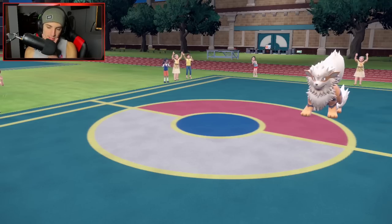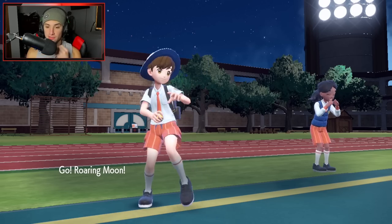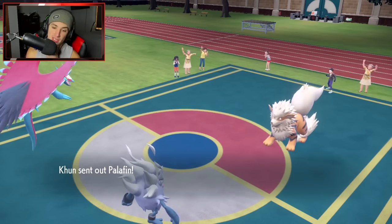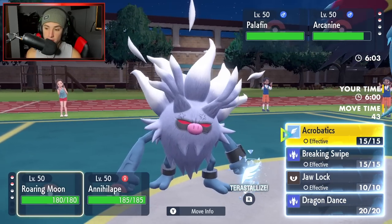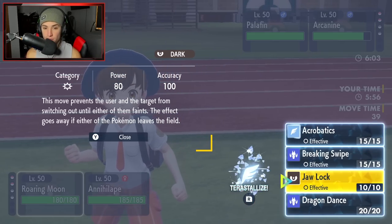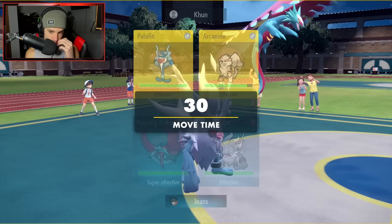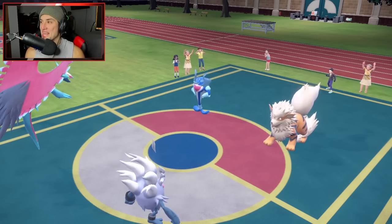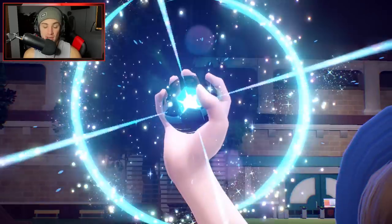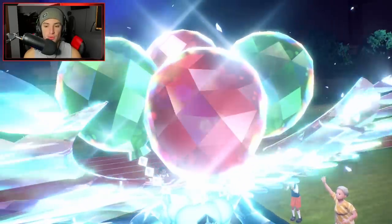I can bring out Roaring Moon. I do have Ground Tera — I might just pop EQs and Terastallize Roaring Moon into Flying so I can use Acrobatics. Palafin is coming out and that Pokemon is real scary. I might have to go after it. We know Arcanine is probably going to go for Wisp trying to burn me, so I'm going to start attacking right off the rip since it can't protect either. The best part about Roaring Moon is the Lum Berry — it'll take the burn off right away.